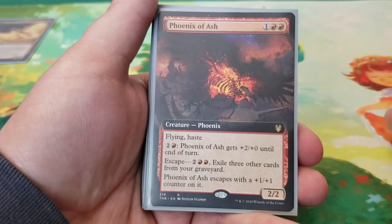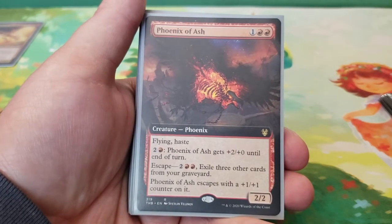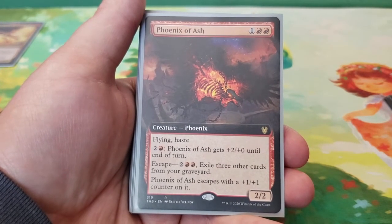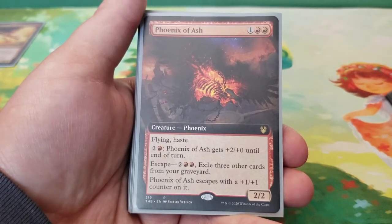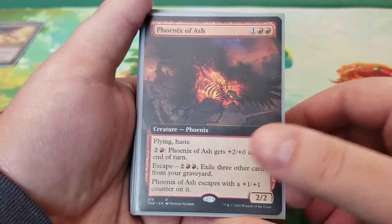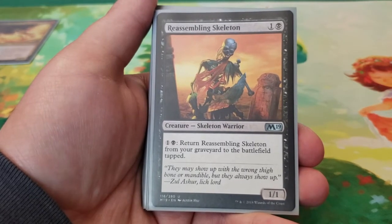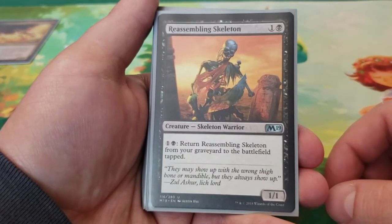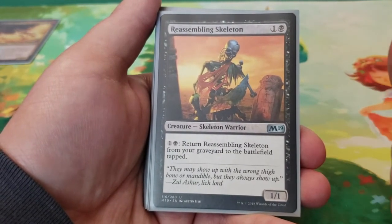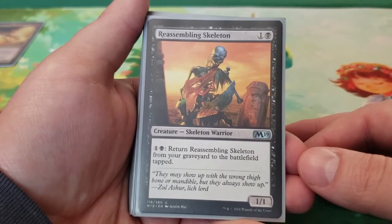Next we have Phoenix of Ash — three mana for a 2/2 flying haste. You can pay two and a red to give Phoenix of Ash +2/+1 until end of turn. It has Escape for two and two red — exile three other cards from your graveyard and return Phoenix of Ash to the battlefield with a +1/+1 counter on it. Next we have Reassembling Skeleton — two mana for a 1/1. For one and a black, you can return Reassembling Skeleton from the graveyard to the battlefield tapped. This is a fantastic target for anything in my deck that causes you to sacrifice one of your own creatures.